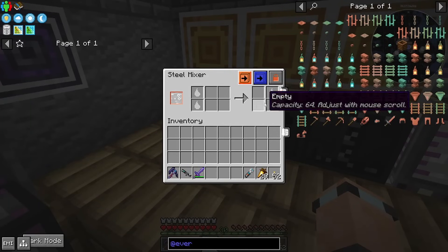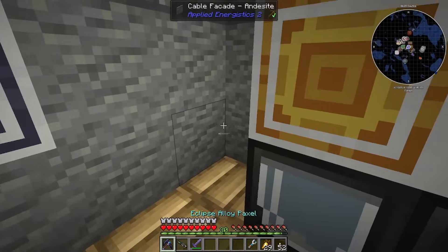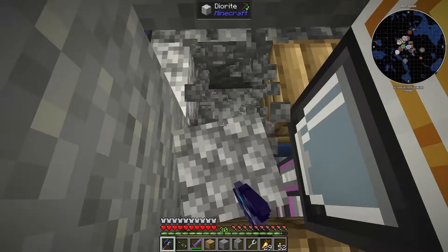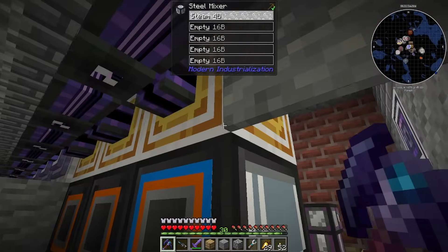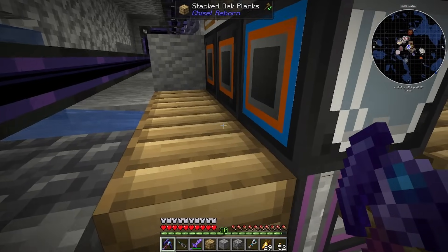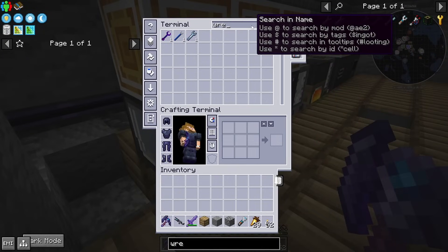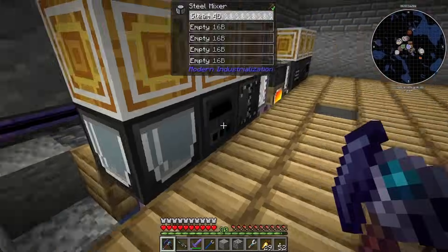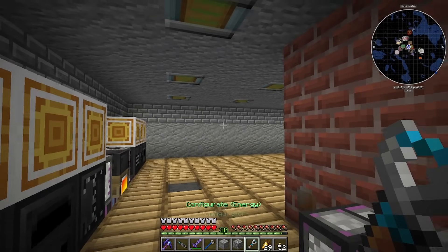I'm having a bit of an issue because I originally set all of these to auto-output — items auto eject enabled. I'm not sure if that's what this is on the back. I think that's what it is, in which case I need to move these down — I need to move them behind. Oh, the wrench is in link mode apparently — that's not what I wanted.